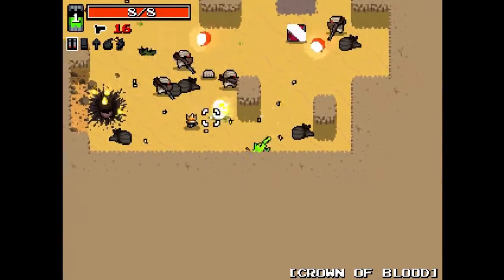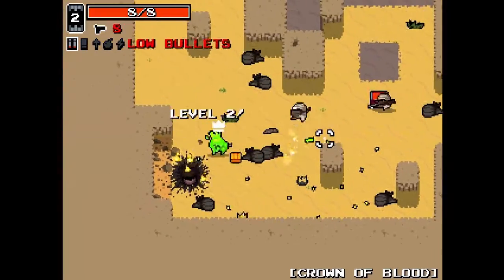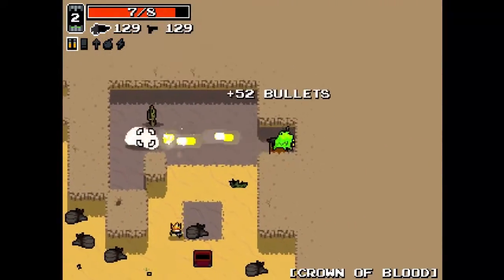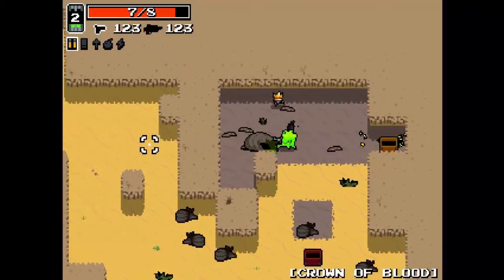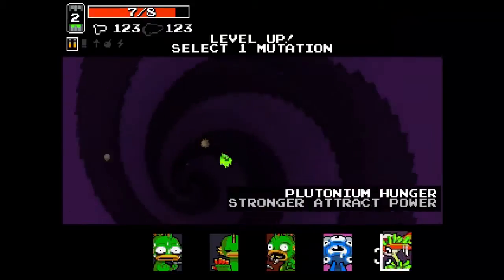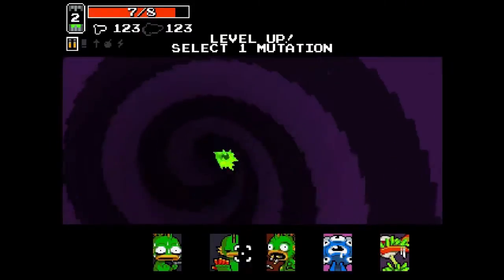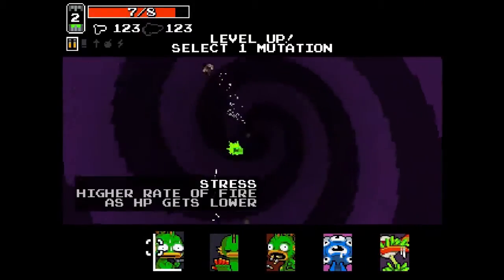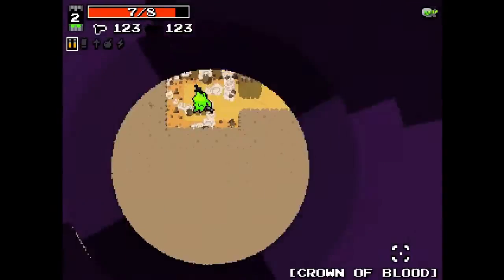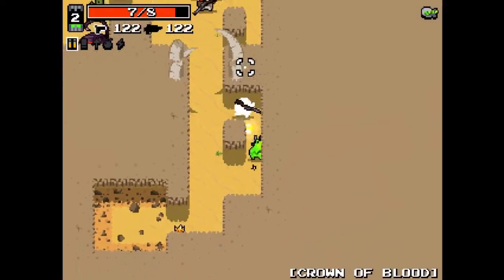I'm really a fan of not even using Horror's ability too much, to be honest. It's way too much risk to just totally screw myself out of an upgrade. Extra Mutation Option gives us the ability to get an Extra Mutation Option - now we have 5 instead of 4, and I'm gonna pick Plutonium Hunger.